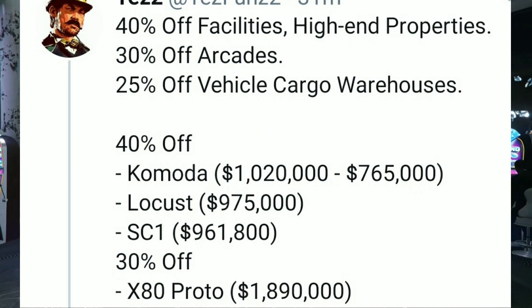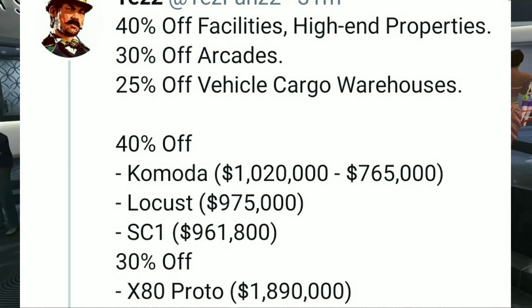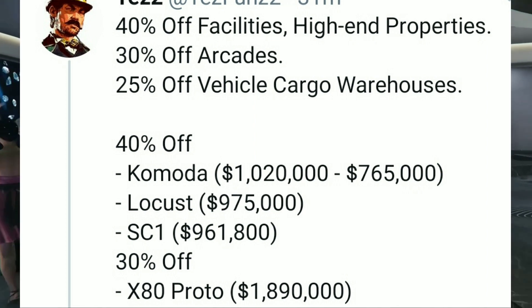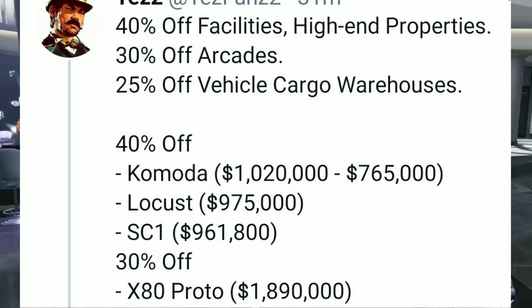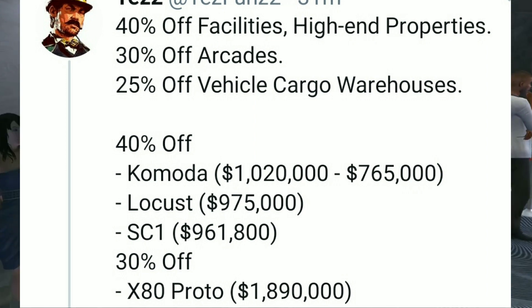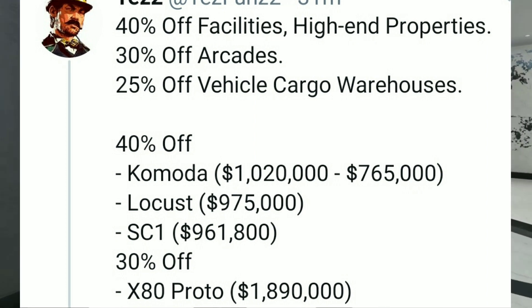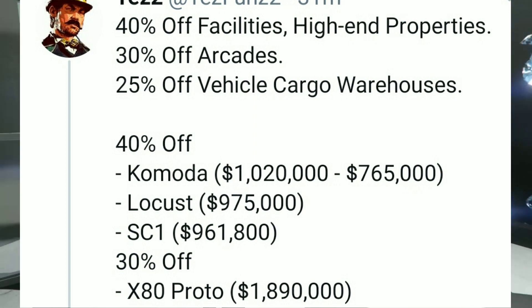We also have 40% off all facilities and higher-end properties, 30% off arcades, 25% off vehicle cargo warehouses, and 40% off the Komodo, Locust, SC1, and 30% off the X80 Proto. Not too bad — one week until the update drops.